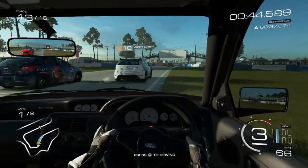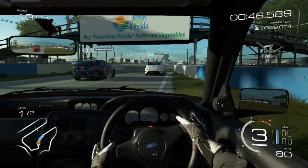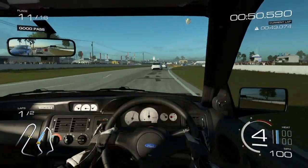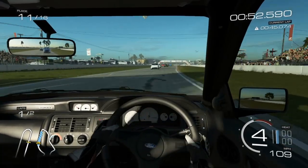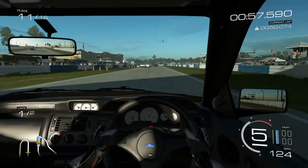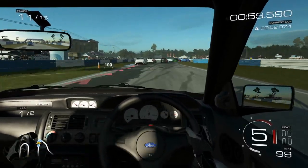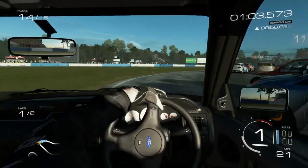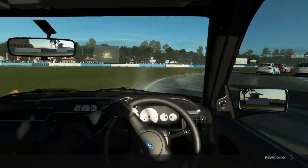Look at all these custom paint jobs. This car still looks amazing inside. Such an old car, but I love the design - the white-faced gauges, the simple design. Fantastic. I see the ABS coming into play there.